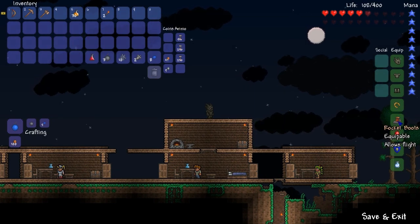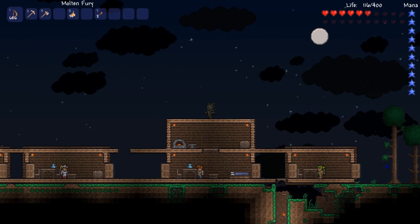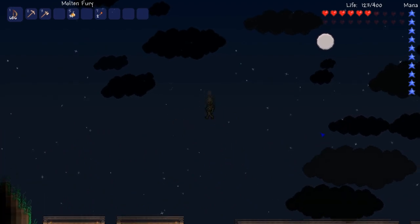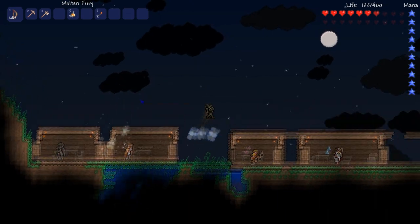Accessories are a more personal thing, but these are the ones that I choose: Cloud in a Bottle, Rocket Boots, Lucky Horseshoe, Cobalt Shield, and a Shiny Red Balloon. I picked these for mobility, as they help greatly, and as a range character it is very important to be able to move around easily.